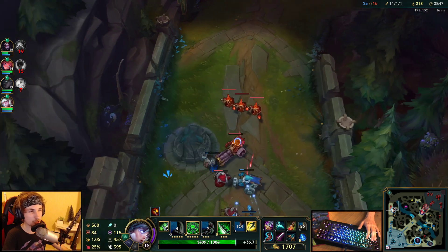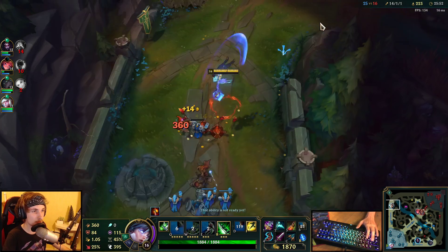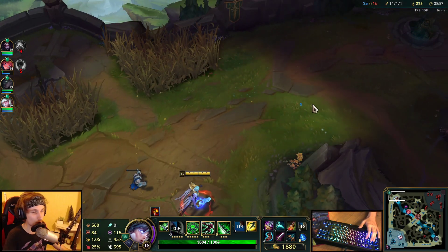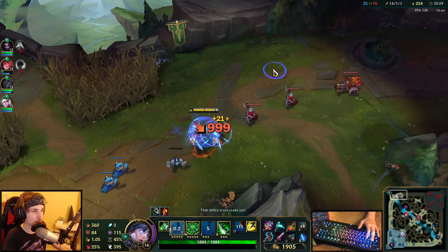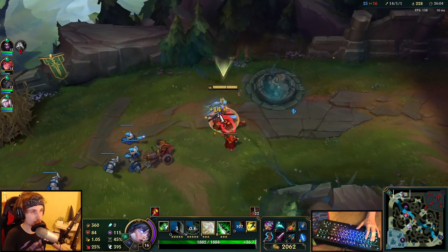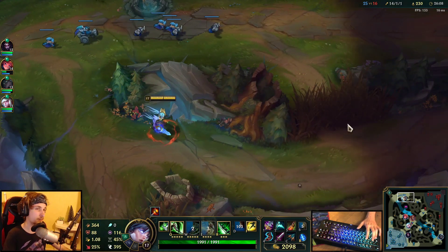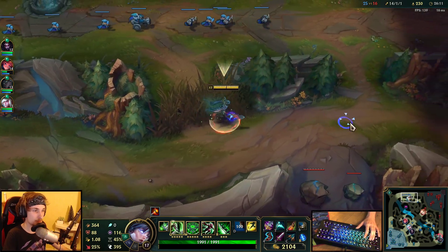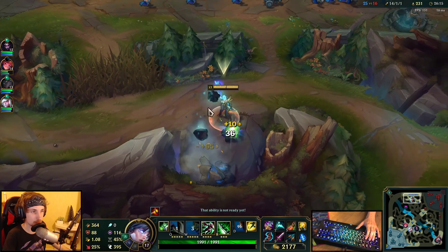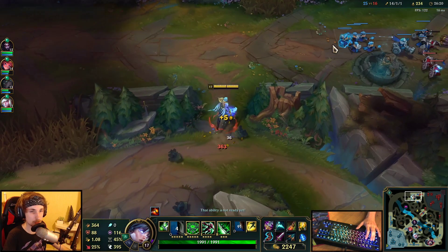We've already got a lead of about four levels, and it's only getting better. Cassidy does no damage on me, even despite me having no armor — just magic resist. He does no damage at all. And even if he tries, I still have my Hexdrinker shield. You see the power of what Hexdrinker can do — just being ahead in the game and having one single Hexdrinker can change so much.